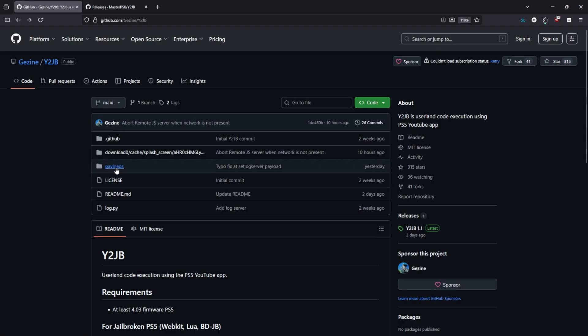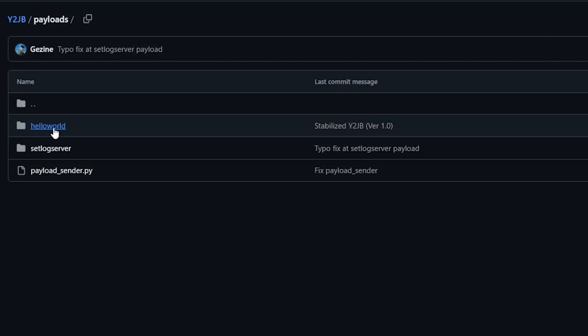In the last video we examined the payloads folder and ran the hello world sample. As you can see, the newest payload has been added: the set log server. This isn't something end users will be using much, but I just want to call out that it has been added to the payloads.